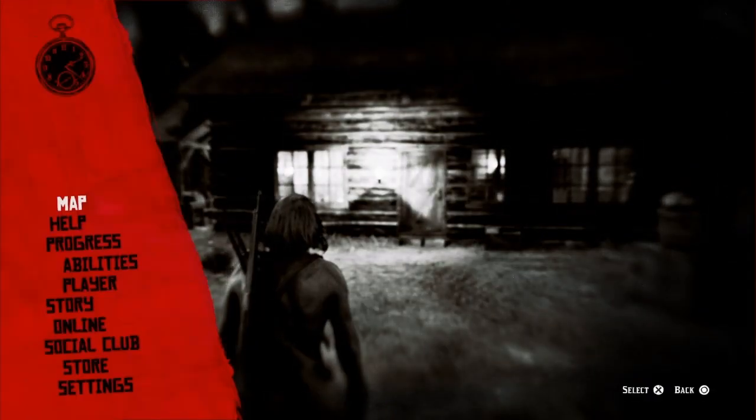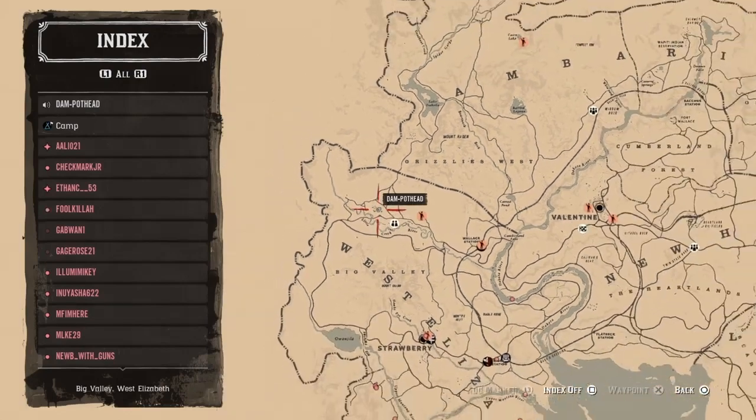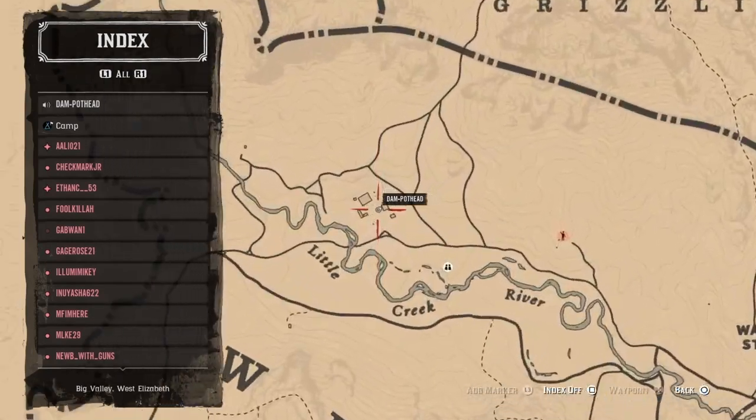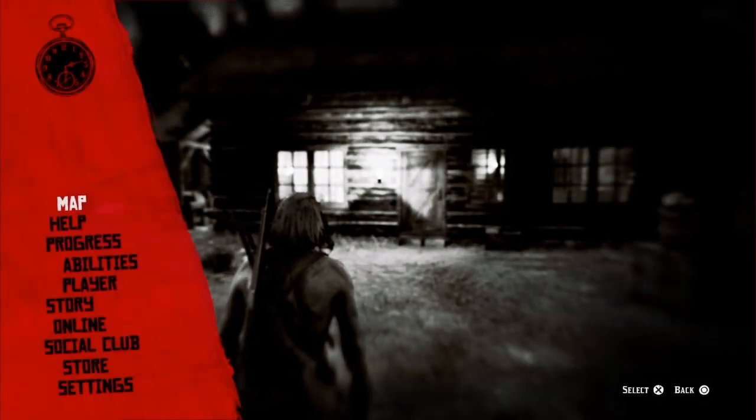First I'll show you where I am — all the way out upside the big valley. There is a gang hideout here, so sometimes you will have to fight your way through it, but it's not always here. That just means you might be able to get a treasure map at the same time.